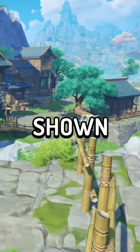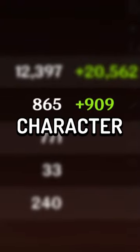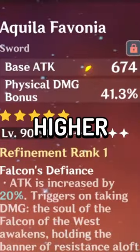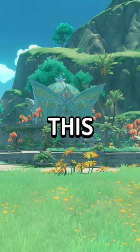Base attack is the white number shown on screen. This number can be increased by ascending a character or by equipping a weapon with a higher main attack stat. Artifacts, weapon passives, and weapon stats do not affect this number.